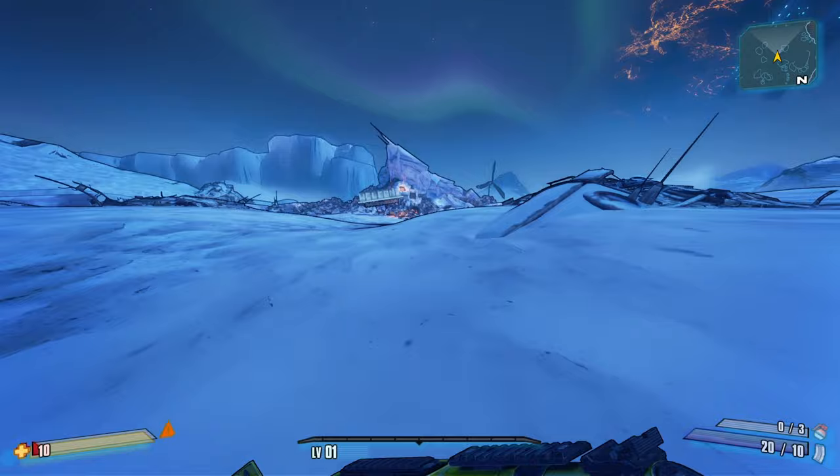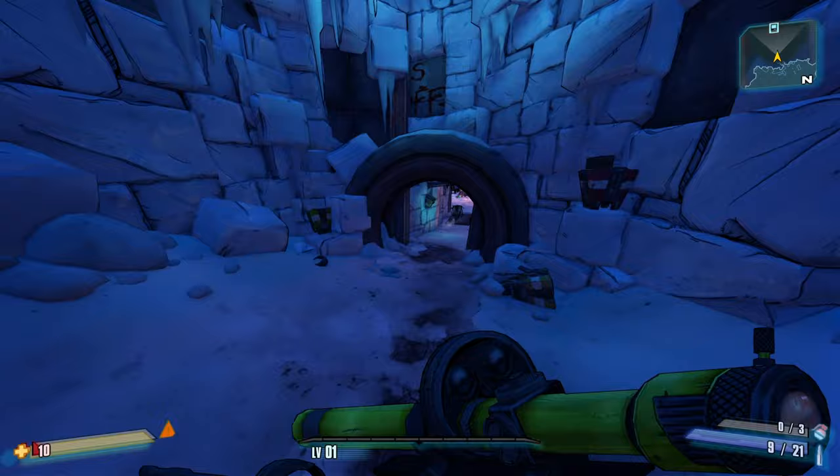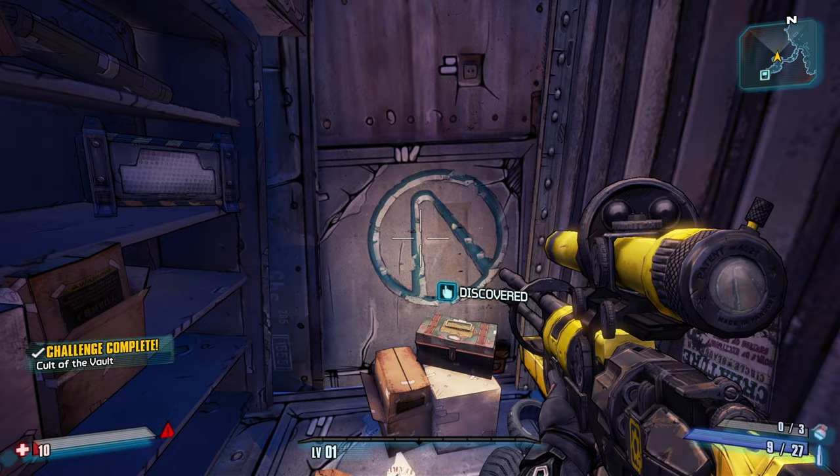I picked Zero for this playthrough. I was originally thinking about picking Salvador or Maya - Maya to continue my siren legacy, since I did Lilith in Borderlands 1. We have a vault symbol right here, our first one of the playthrough. Not sure how I'll keep track of those, but I think I'll be able to somehow.